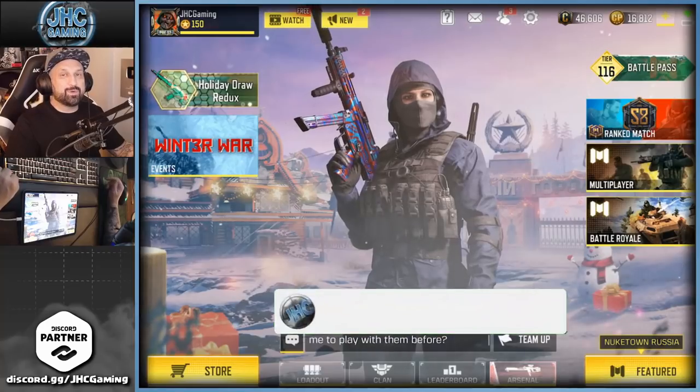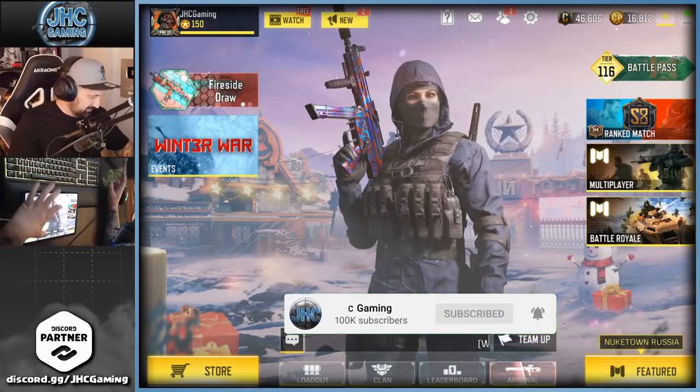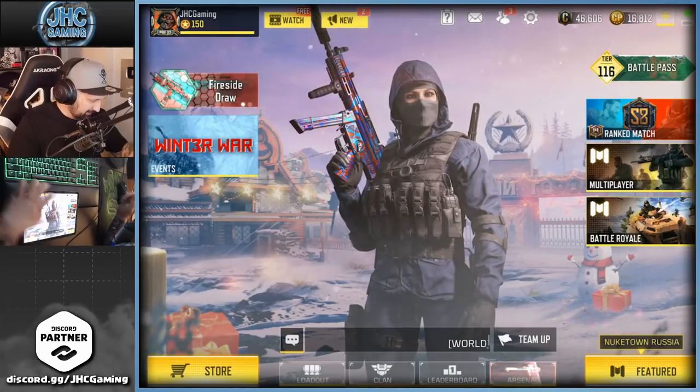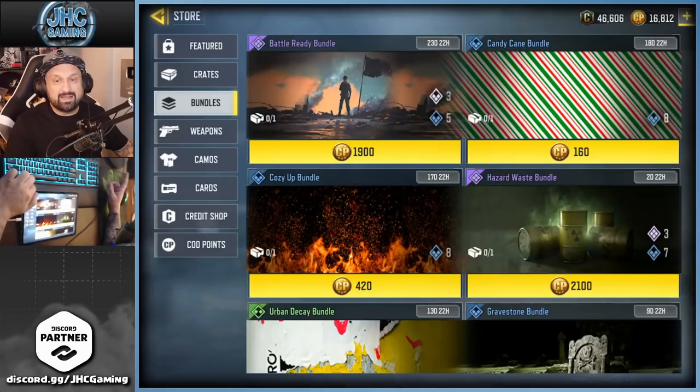Hey, what's up guys, Johnny here back with a brand new Call of Duty Mobile video. Today we've got a new bundle in the store and we're gonna check it out — there's an emote and I have to talk about it. First of all, let's go to bundles — it's the first one, top left: Battle Ready Bundle, 1900 COD Points.